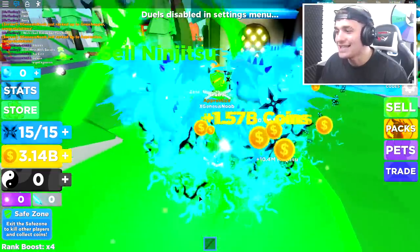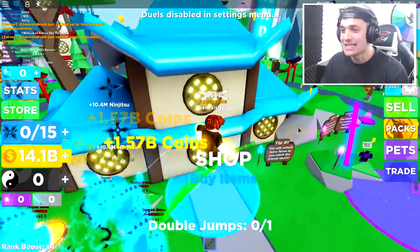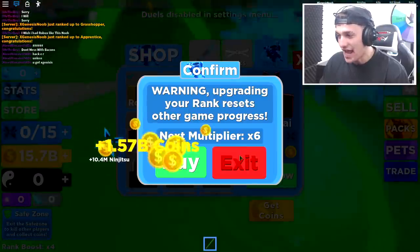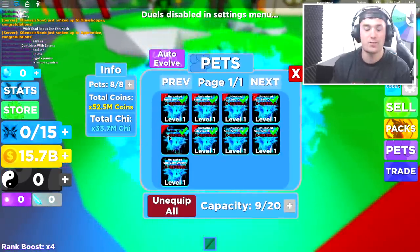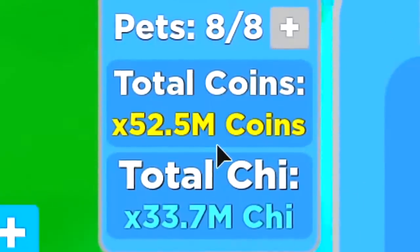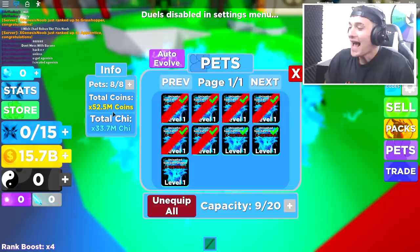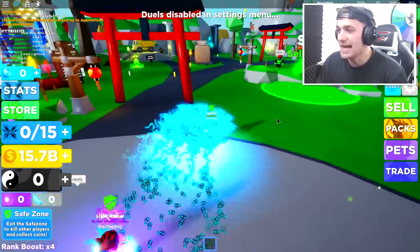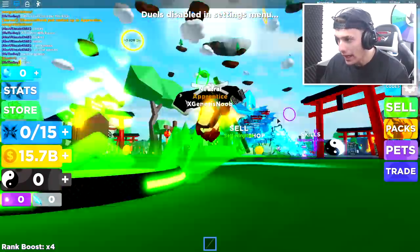The mad scientist has returned, and the first thing he has to say is that I am a hacker. He said, you got ex-genesis? It looks like he's smarter than he looks. The mad scientist has already clued onto the fact I have a full team of ex-genesis pets. If you look at my stats up here, it's pretty insane. I get times 52.5 million coins, and times 33, and times 33.7 million G. I don't know about you guys, but that is a lot.